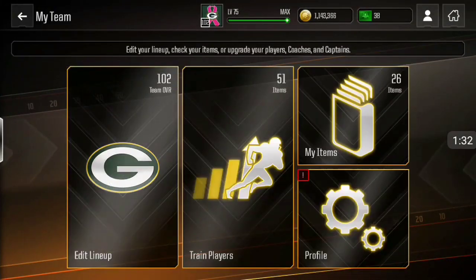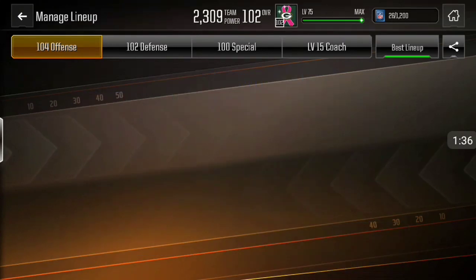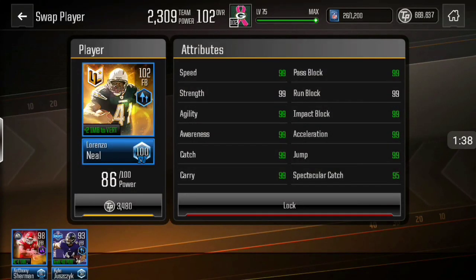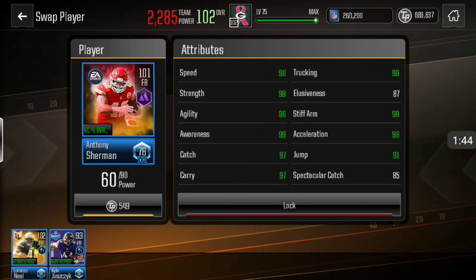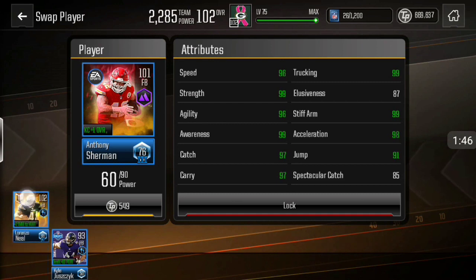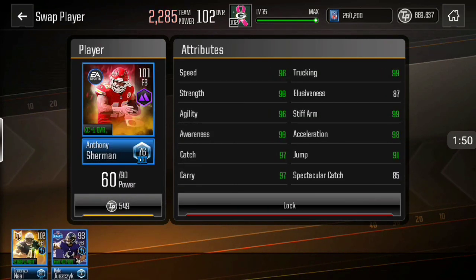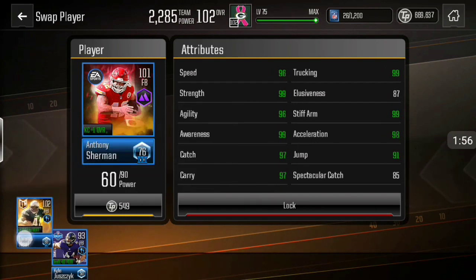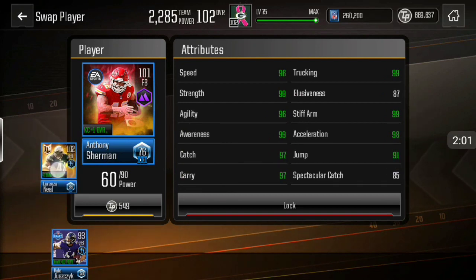Let's go to the team and see if we have any use for him. Not really, since I already have this fullback from Ultimate Legends, but I could probably sell him. Oh, he actually decreases my overall — wow — because I have that one powered up. But Anthony Sherman is actually not that bad; he has 96 speed, which is not bad at all. He has no catches though, so he's just a power back.